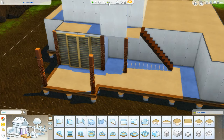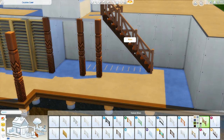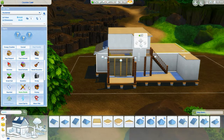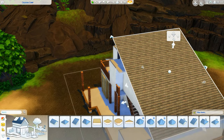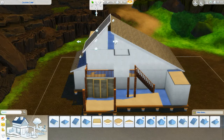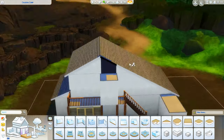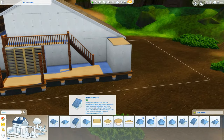Just a heads up — I playtested it and found that some of the lights I used that kind of look like lanterns or candles apparently use electricity. So I did have to replace some of the lights on the inside. Thankfully I used the right icebox refrigerator and the right plumbing. From what people finally told me about the off-the-grid lot trait, it's just really frustrating to play because of the negative moodlets your sims get when using the shower.